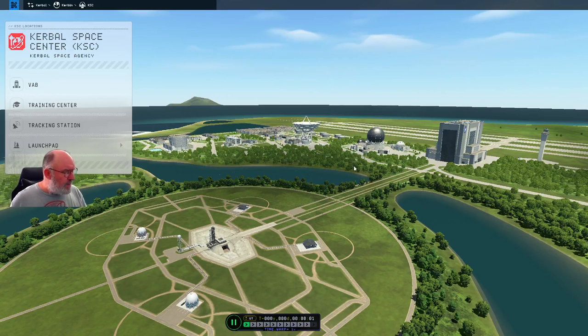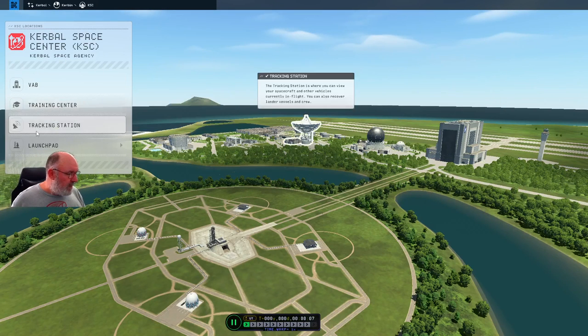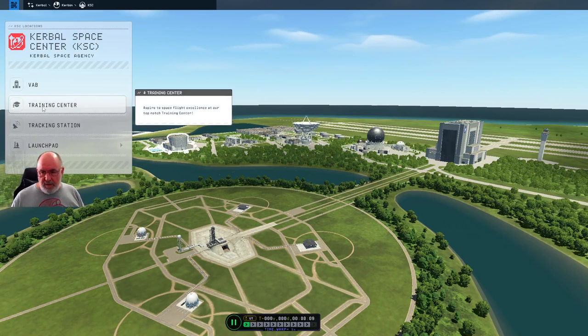Here we are — the Kerbal Space Center, which is part of the Kerbal Space Agency. We've got four different buildings we can go to. I strongly suggest that you do the training missions before you really sort of get into the game. That will explain a lot of the basic concepts. There are a few things in there where it doesn't really do a good job of explaining what some of the things mean, so hopefully I'll be able to fill those gaps for you. But overall, one of the best tutorials I've seen in any game ever. It will get you started with certain things, but you will need to practice just to get a feel for it.